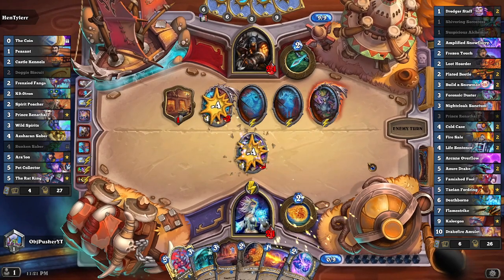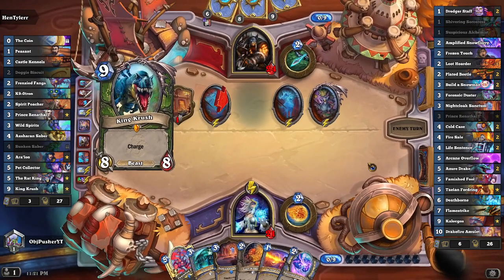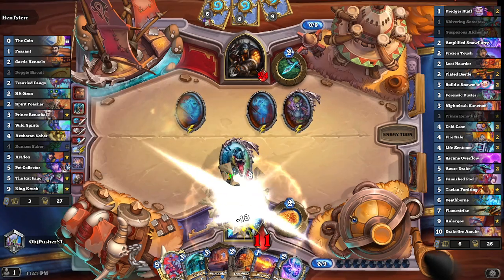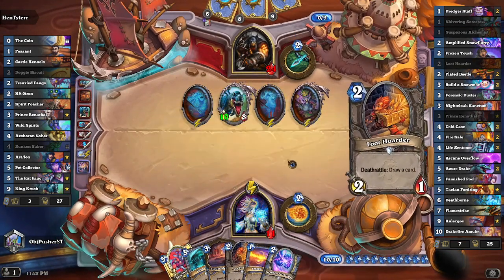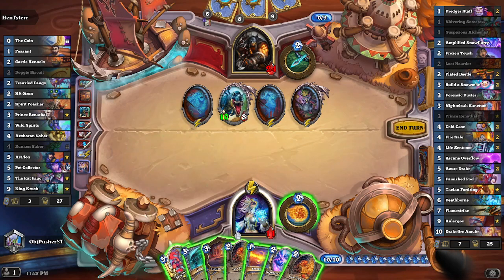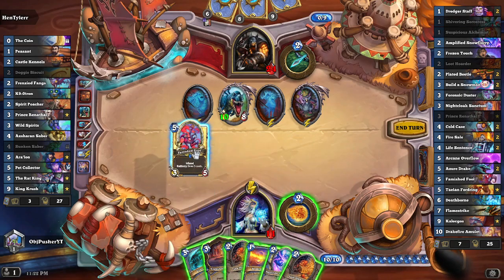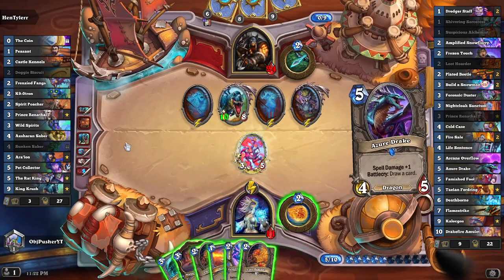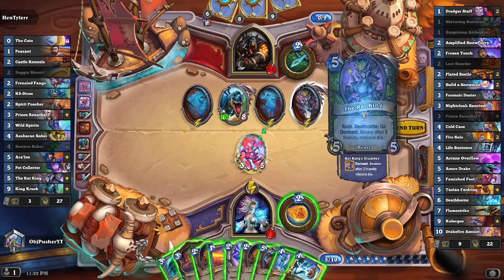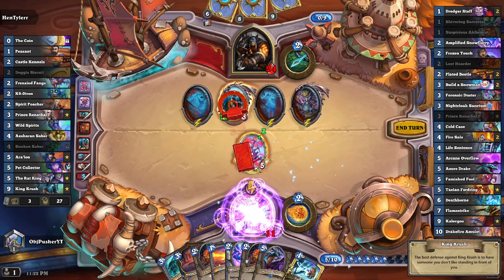This has been a pretty back-and-forth game, honestly. King Crush — okay. That has got to either be frozen or killed this turn, because that thing is just getting out of hand. I'm holding seven cards and I gotta draw three with this to see if I get a better solution. Life Sentence on that would be fantastic — that way it doesn't even add to the Rat King waking up. Yeah, I think Life Sentence is ideal here.